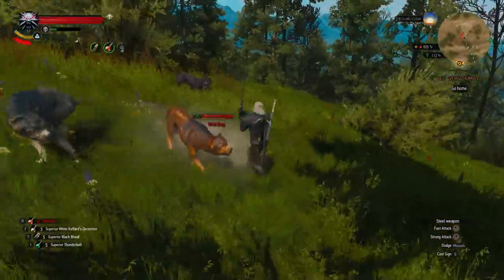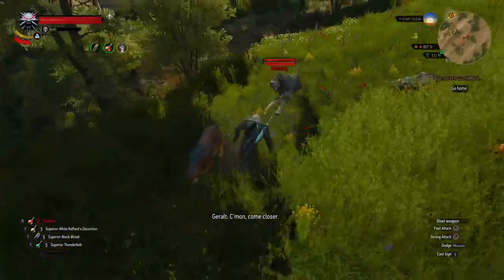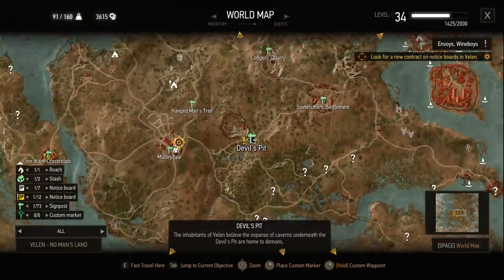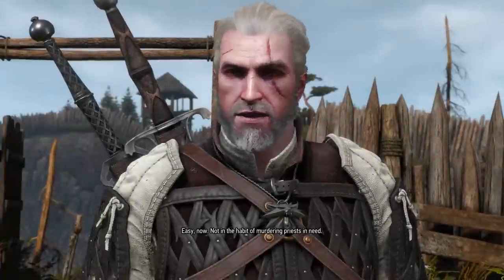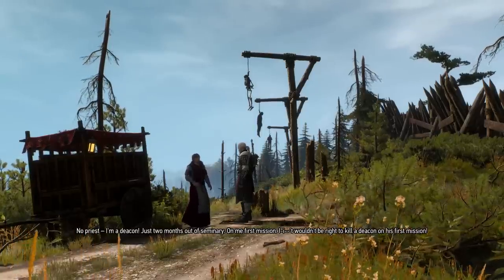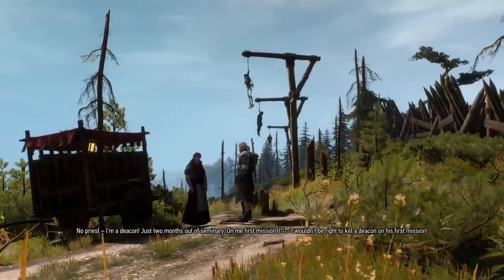This is unlike the Netflix armor, which is actually a proper Witcher set. You learn how to craft the basic version after completing the new quest, which starts at the Devil's Pit in Velen, not far from where you arrive from the Hanged Man tree. The quest is available at any point as soon as you reach Velen.